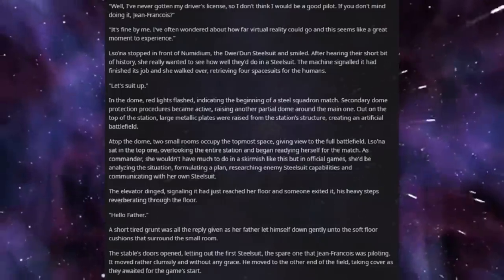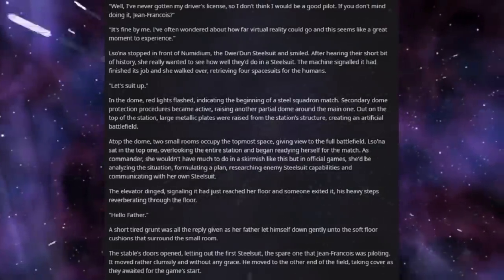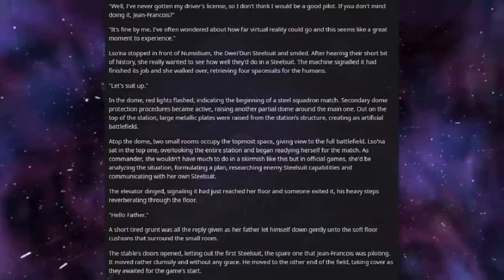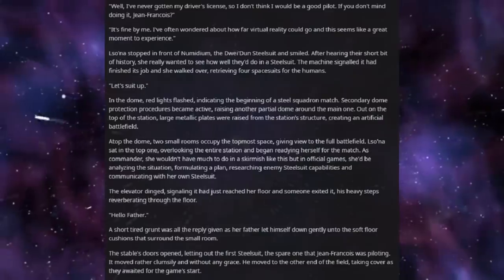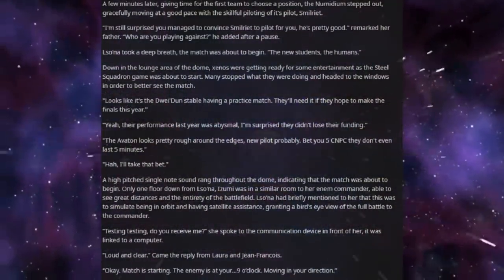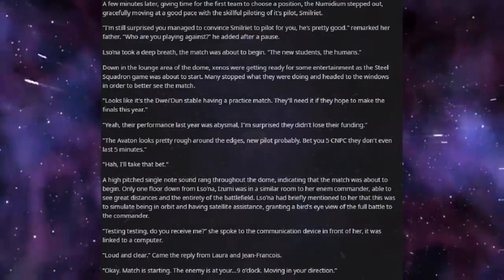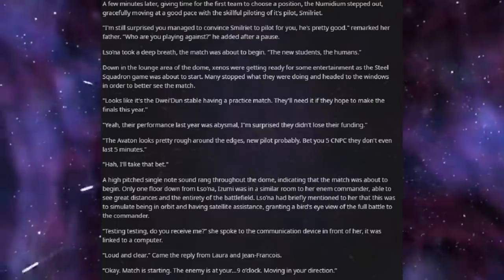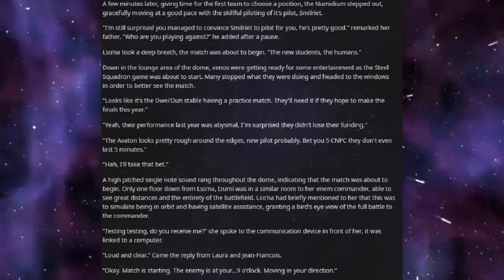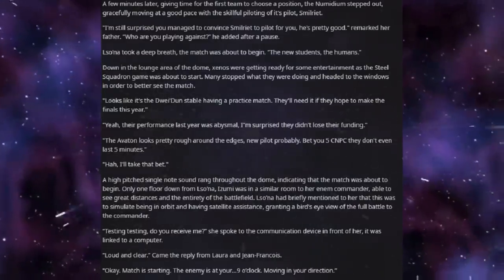The stable doors opened, letting out the first Steel Suit — the spare one that Jean-Francois was piloting. It moved rather clumsily and without any grace. He moved to the other end of the field, taking cover, as they awaited the game's start. A few minutes later, giving time for the first team to choose a position, the Numidium stepped out, gracefully moving at a good pace with the skilful piloting of his pilot, Smuriet. "I'm still surprised you managed to convince Smuriet to pilot for you. He's pretty good," remarked her father.